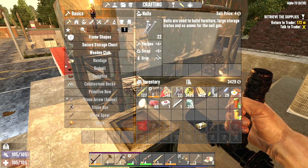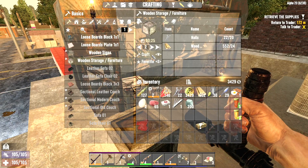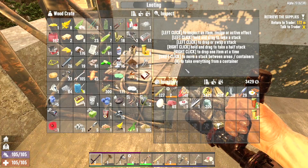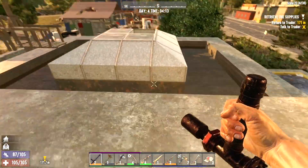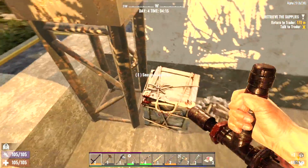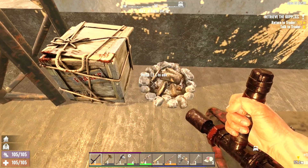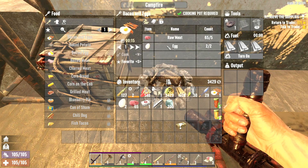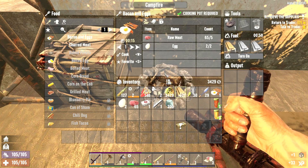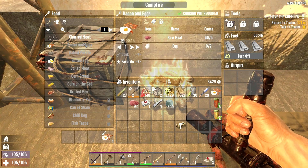I have the nails in my inventory, because we're going to quickly make up the writable storage containers — we'll make two of those, because that's all the nails we have. I'm going to show you my rough idea. We're also going to do, since I have the clay, I want to get two planter boxes going, because we have some seeds we've been finding. Food is kind of a problem — we have all these delicious bacon and eggs we've been making, but it's really resource intensive. I should check when the trader's open, see if she's got any eggs for sale.